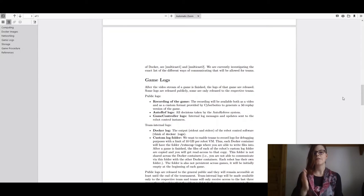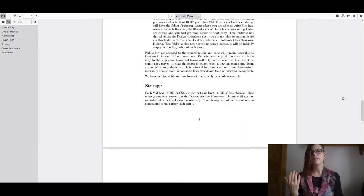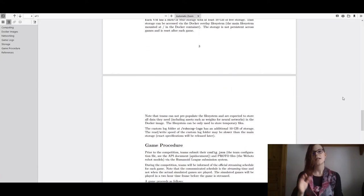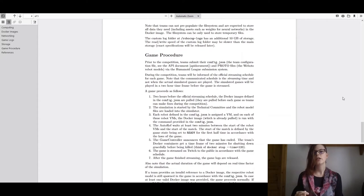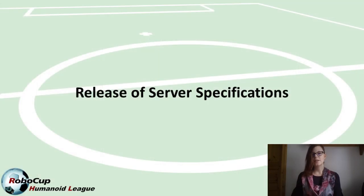The server specifications document also gives indications of how you'll be able to write custom log files for your robot control software and how you'll get access to these throughout the tournament. The next update to this document is also planned for April 19th, by which we aim to have made the final hosting decision and provide more details on the computation specifications for instances running the robot control software.